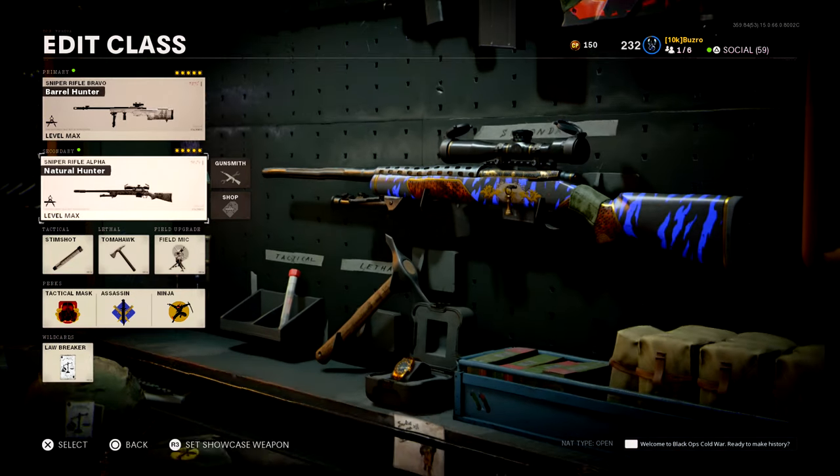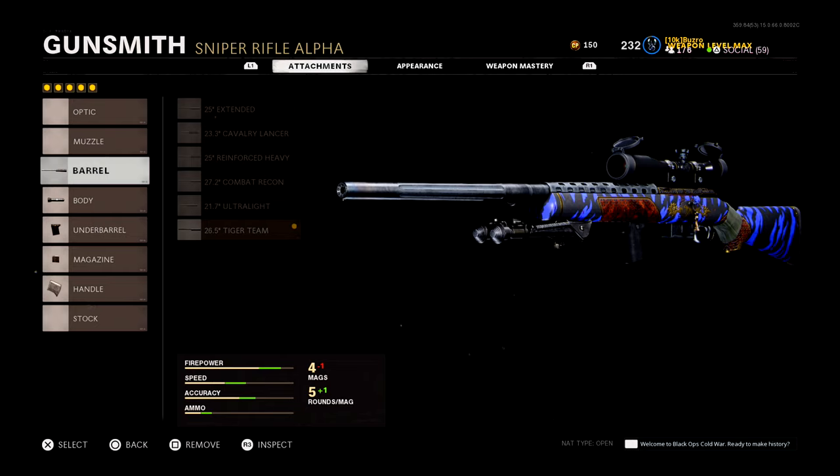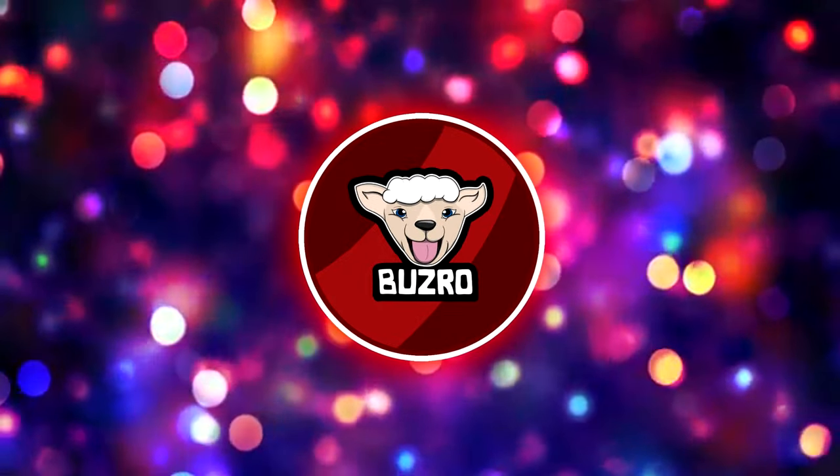Alright, now for the Pellington. This build is almost identical to the Tundra, but here we go. First up we have the 26.5 inch Tiger Team Barrel, followed by the Tiger Team Spotlight, an infiltrator grip again to help with the movement, a 7-round mag and an airborne elastic wrap.